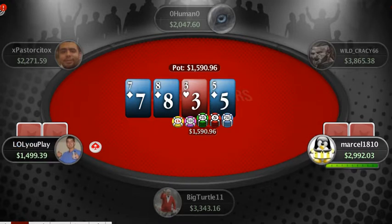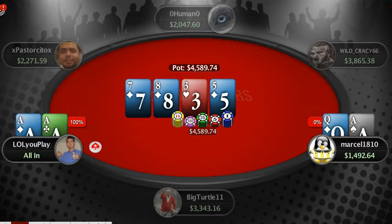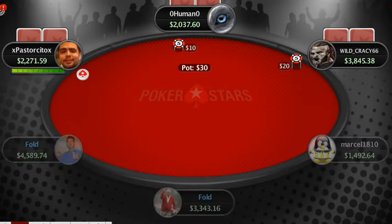We've got a 7-8-5-3 board with a 3-2-8 diamond flush draw. Marcel's been the aggressive of the two. It's a pretty big pot at 1,590 — I think this is probably the biggest pot I've seen so far. Marcel goes all-in, catches a call. We've got aces versus ace-queen, and both have a diamond flush draw. lol you play has the nut flush draw of the two.